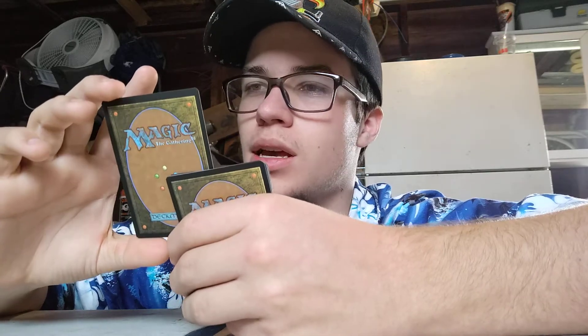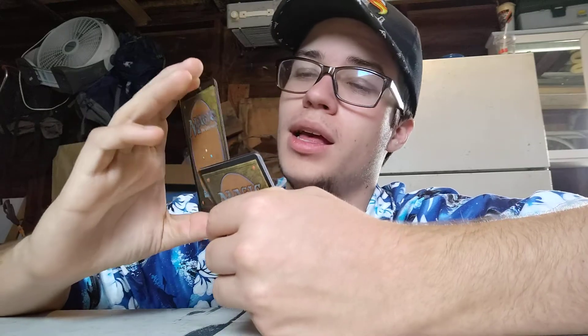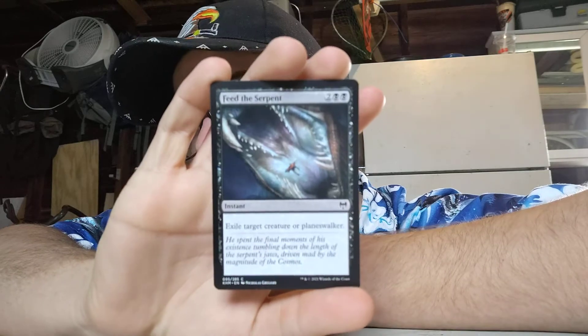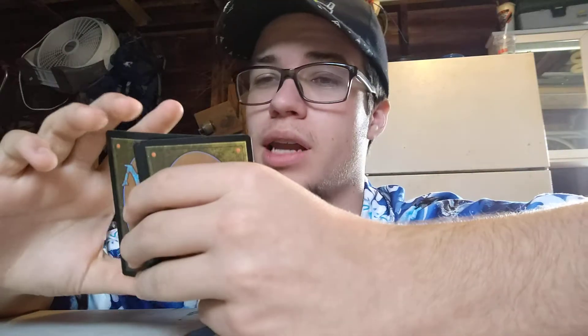Feed the Serpent. Two colorless, two black. Exile target creature or planeswalker. This isn't as good as, like, the murder card, but if you're playing commander, it's a good secondary option. Plus, exile means they can't use it as material later. Very nice, very beautiful.